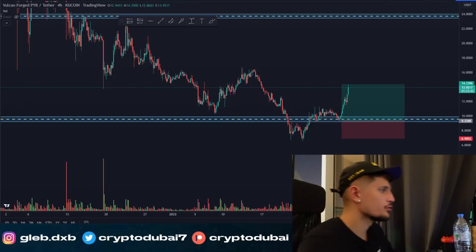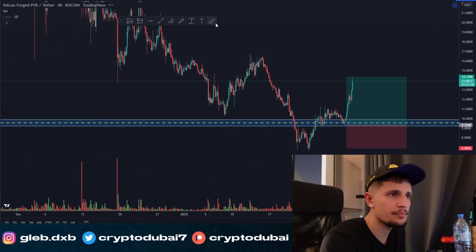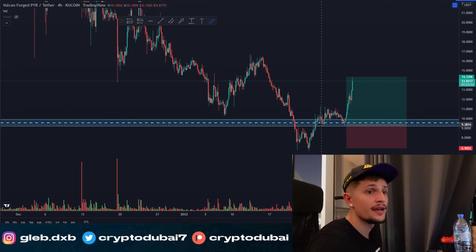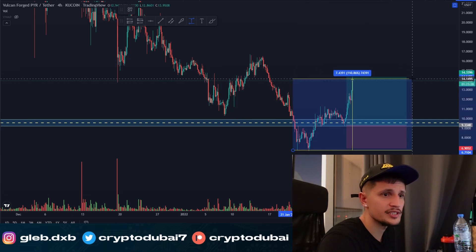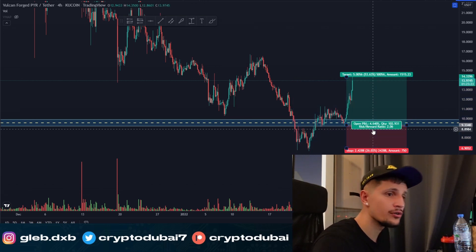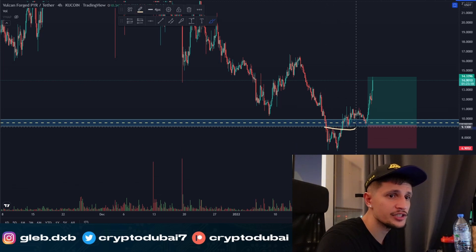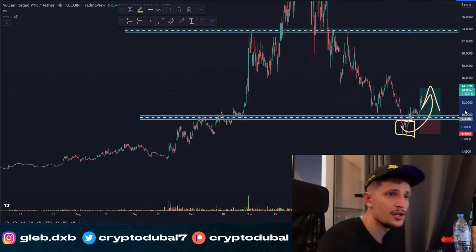Quick update for Welcome Forge: as you can see right here, we are going up again after this perfect retest of the support area around 9.40 cents. We are already up about 100% from the previous low around 6.70 cents. Don't forget that people who bought in the range between six and nine dollars will likely start taking profits right here on this bounce.